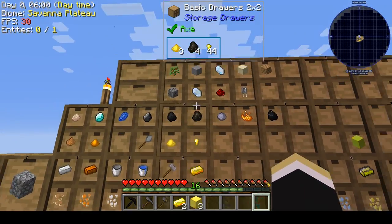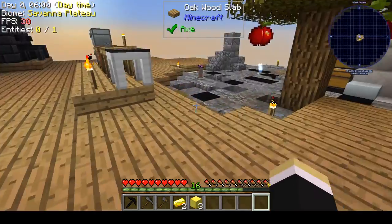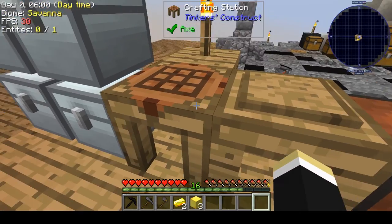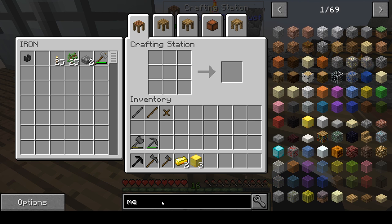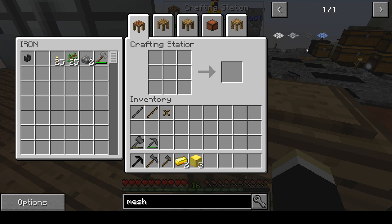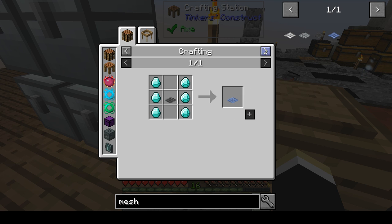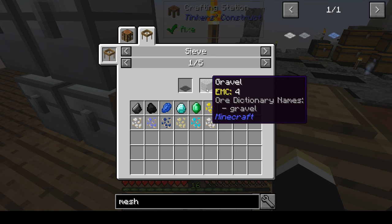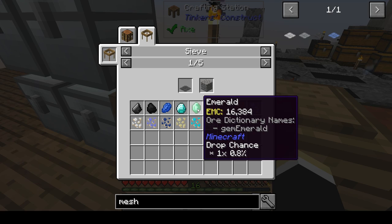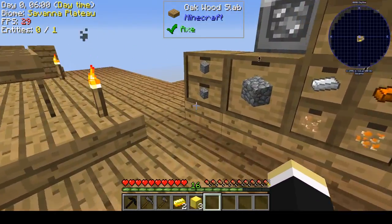Where can we get an emerald in this pack? Is it something we can get from sieving stuff? Let's check the mesh sieve recipes — we get emeralds out of gravel at 0.8% chance. I've done a lot of gravel — why didn't I get any? That's why, 0.8%. Let's do a bunch of gravel and see what we get — we've only got 41 gravel so we're probably not going to get an emerald out of this.